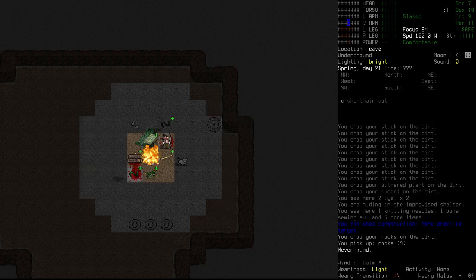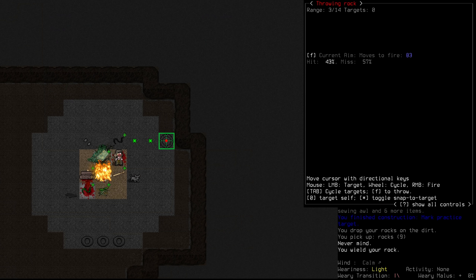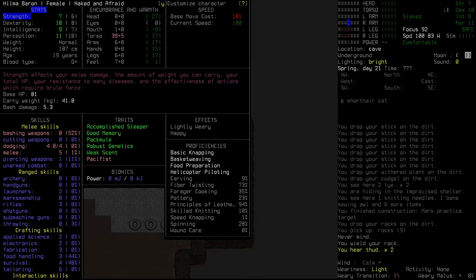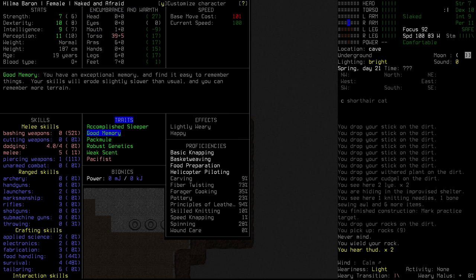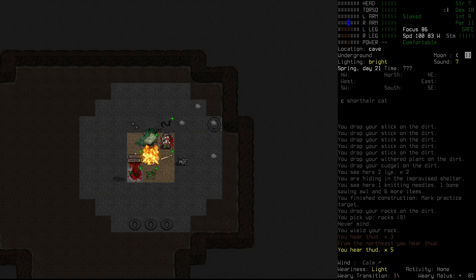It might be worth us trying to set it as a hotkey - make it R for rock for now. So we'll try T-R. Look at that, we'll throw a rock, or at least we'll try to - and thud, it reflects off the wall there. We throw the rock again, and let's just see if that is doing anything for our throwing. Our throwing is at 3% after tossing two rocks, so we're going to do this for a little bit. That's all the rocks we had there - we're at 14% throwing already.